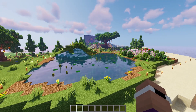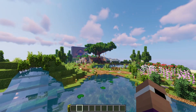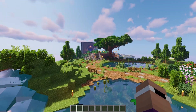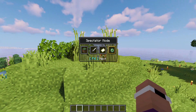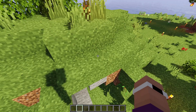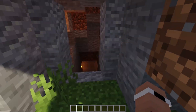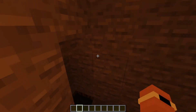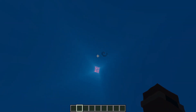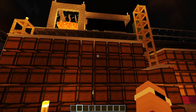Now some of you may recognise this spot just here - this is actually the world spawn as 7i redeveloped it. Underneath here, if we go in here, we've got sheep for a sheep farm, and then we've got iron and sugar cane down here.